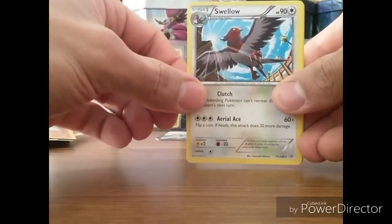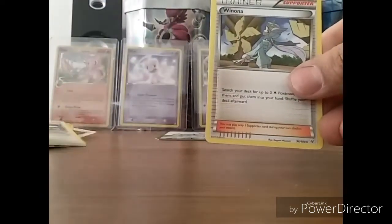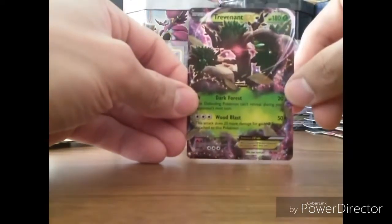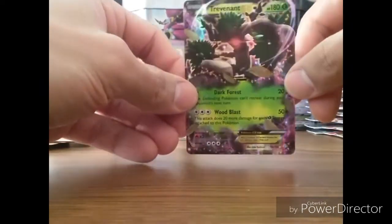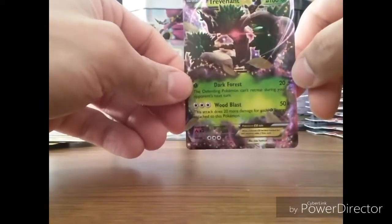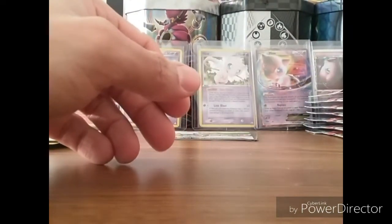Pretty cool artwork though. Very good. Unfezant — oh, it's three birds in a row! Winona Trainer — got the full art of that, it's beautiful. And Mega Turbo Trainer. Good pull here, can't complain at all. Very nice card, love the colors. Dark Forest and Wood Blast — Dark Forest sounds like a black metal band.